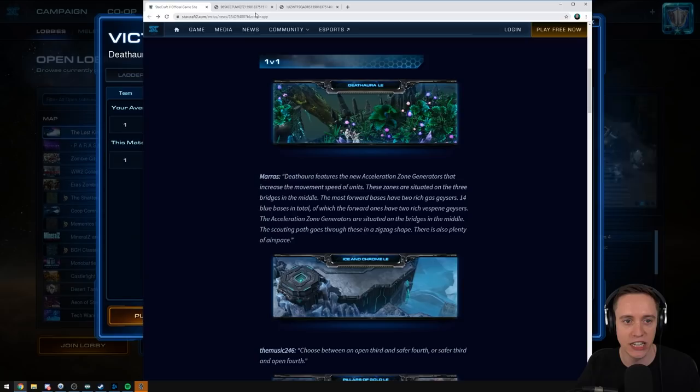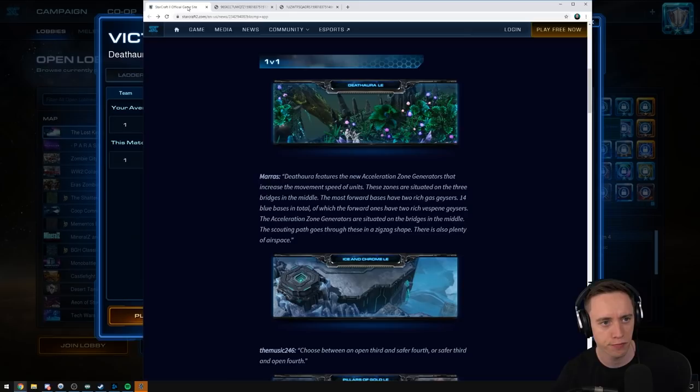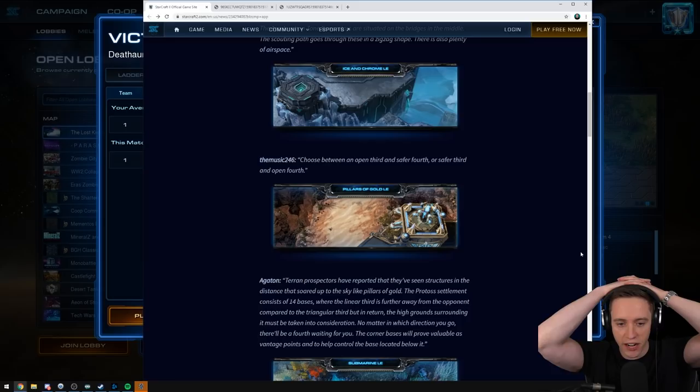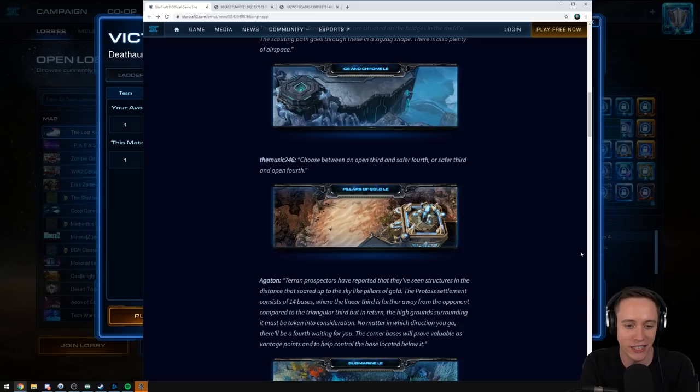General consensus on these two maps — pretty good. Not entirely sure about the Overlord positioning, but maybe that's a little bit of Zerg bias. Alright, next one — Pillars of Gold. Made by Agaton. The lore description reads: Terran prospectors have reported that they've seen structures in the distance that soared up the sky like pillars of gold. Agaton made a backstory — I like it.